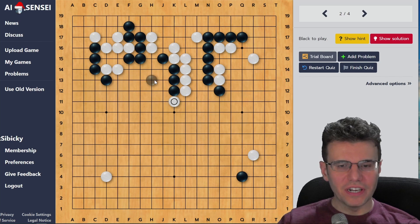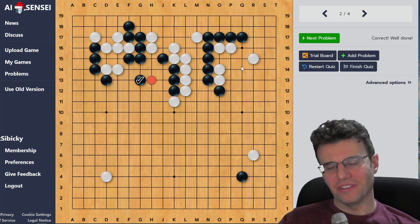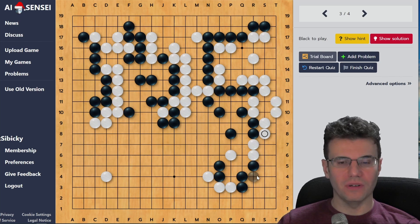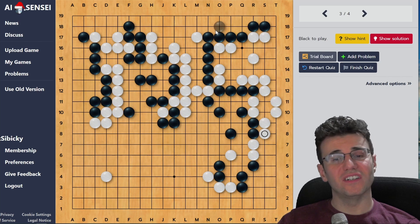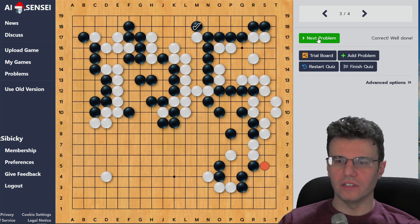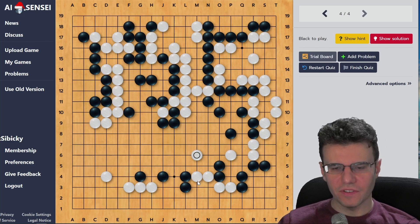This next one - same thing, this is where I made a mistake. I can't remember which one I played first - it's actually the same situation, same everything. It feels a little redundant but reinforcement and repetition are good. Here - another major turning point. I remember in the game I played this move, which was a mistake because this was basically sente for white to help out their base. I need to play there. Correct! Well done! See - I'm learning. This is real learning here.